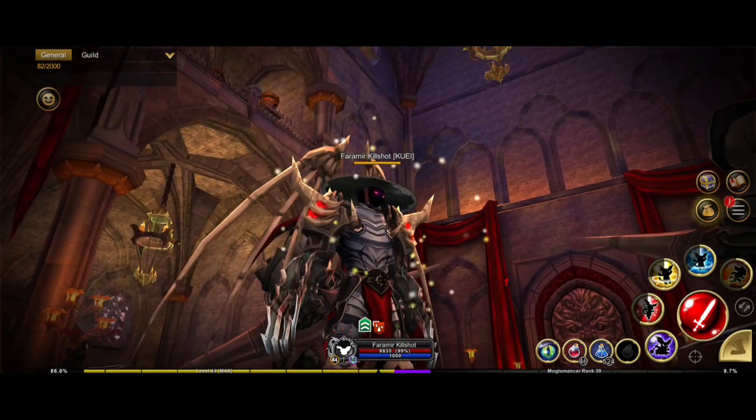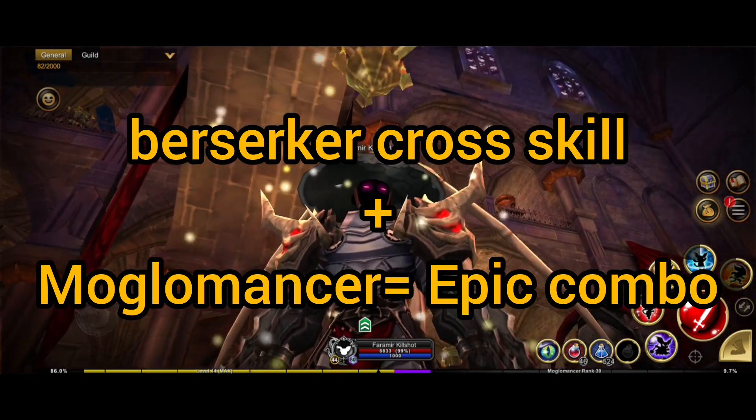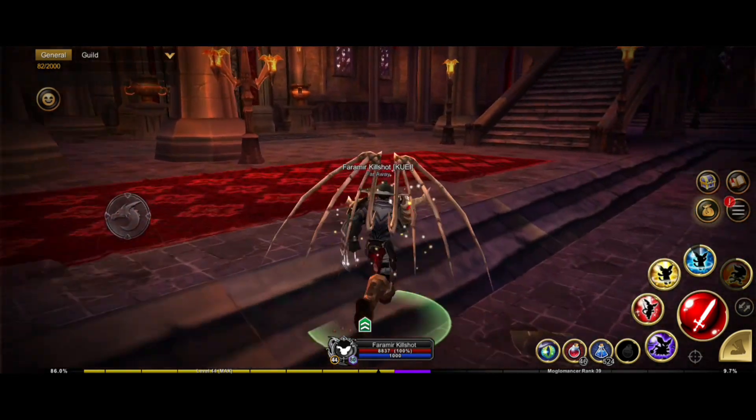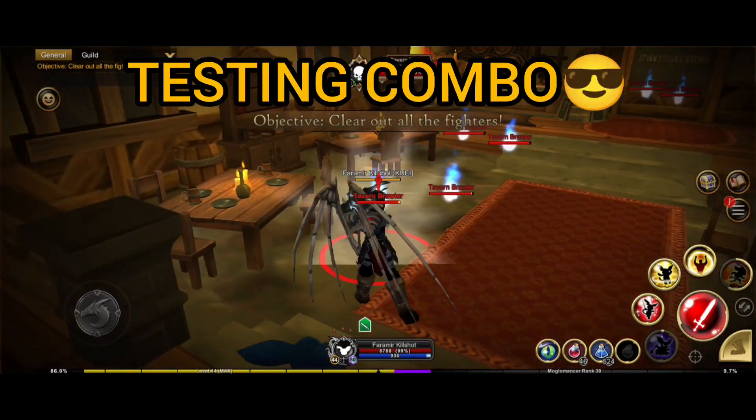If you combine Moglomancer's ability with Berserker's cross skill, he becomes an insane killing machine which can also heal himself without stopping.